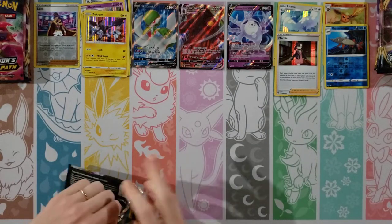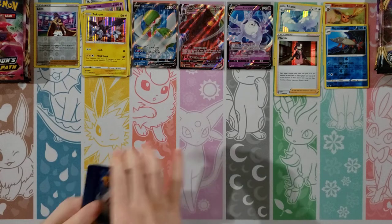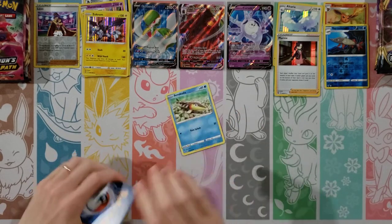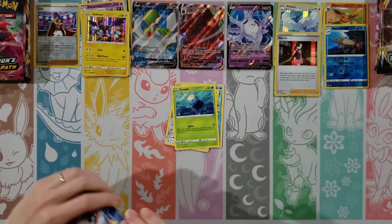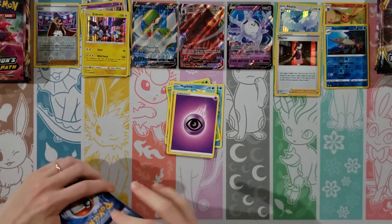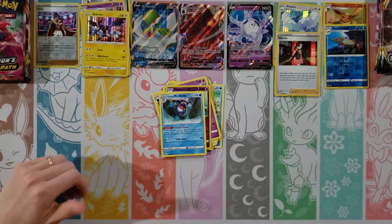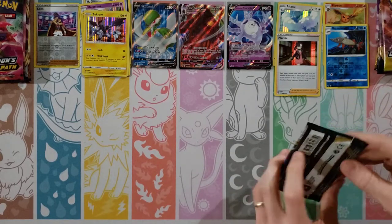I want Rebel Clash next — I haven't opened any Rebel Clash yet. Let's see that Full Art Boss's Orders. I don't even remember Rebel Clash — that was a while back too. Cards: Arrokuda, Galarian Meowth, Surskit, Magikarp, Meditite, Psychic Energy, Skyla, Luxio, Drakloak. Reverse of a Hatterene, and a Mr. Rime. That's my first regular rare — first pack I haven't gotten a holo from.